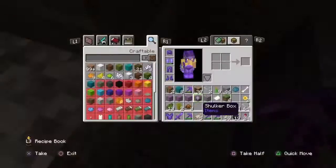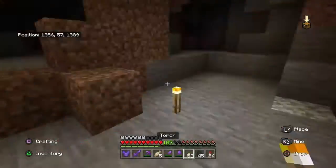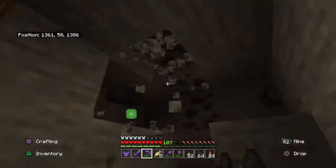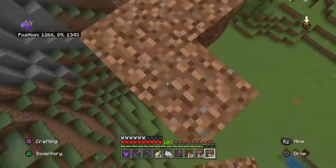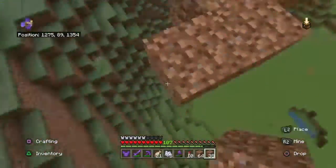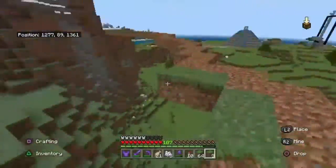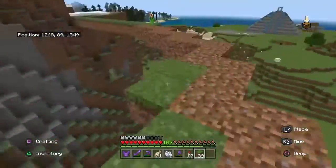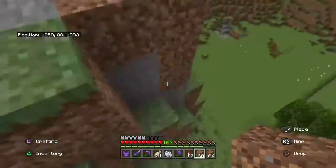One thing I worried was going to take a while was the coal. I needed like 200 and some blocks, and I didn't have hardly any, so I went down into some caves and got it within like an hour — it was super easy. The next thing I had to do was literally add on to this mountain. It wasn't big enough to hold the whole build, so I just made more mountain. Yeah, that took a little while.